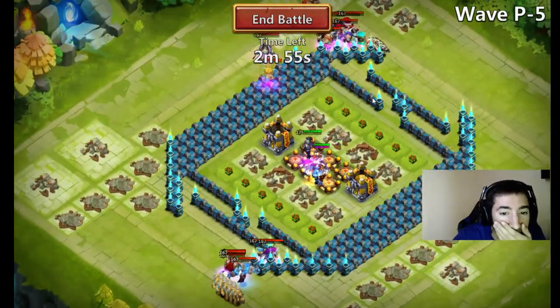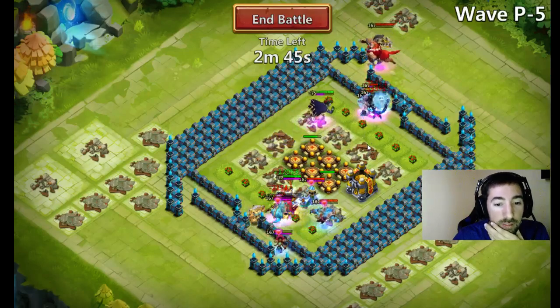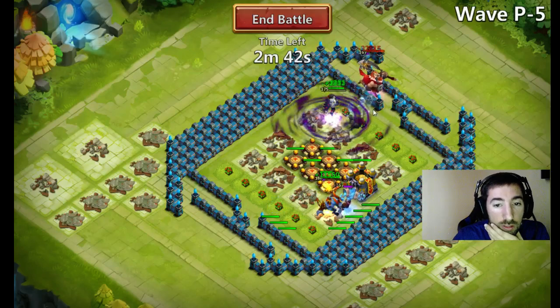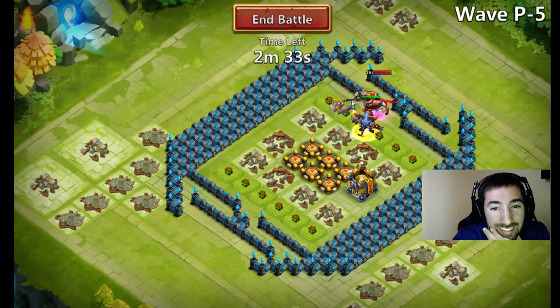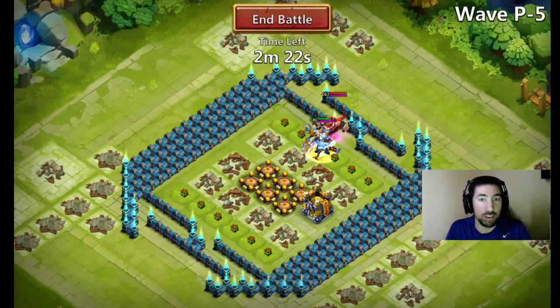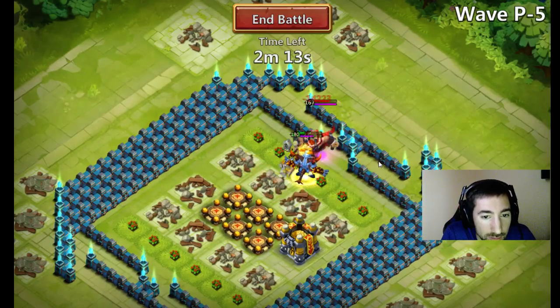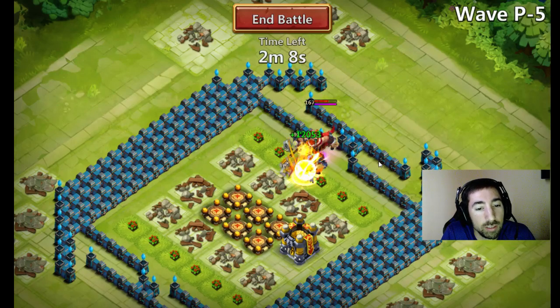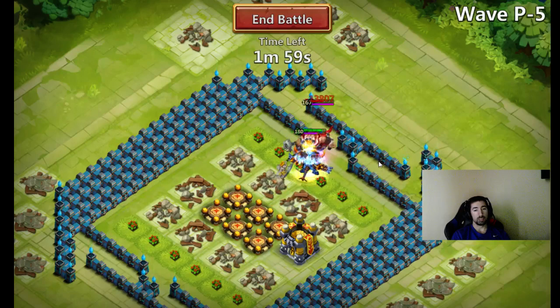We are doing this all over again guys. It's happening again! Destroyer proc'd and killed every one of these people - oh my god! Why can't the boss spawn where Destroyer is? We are moving on to round number two between Destroyer and the boss. This is not fair man! Vlad can't get here and he just can't help.